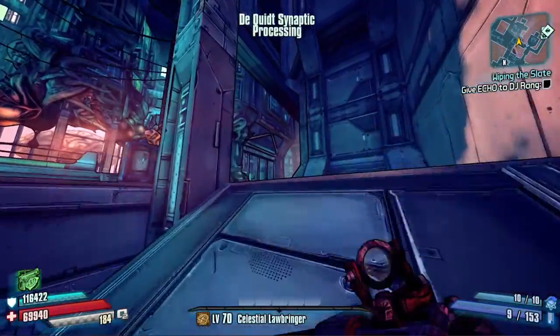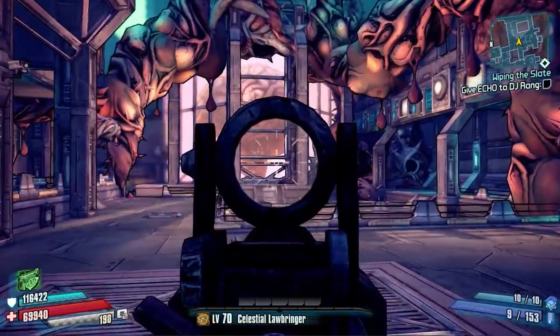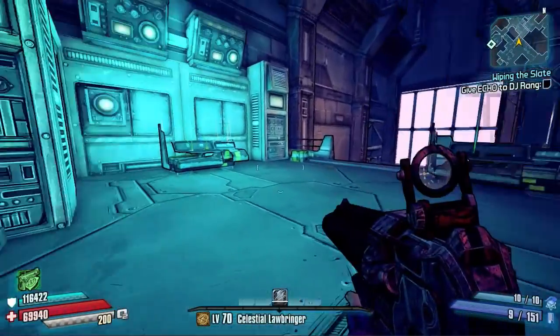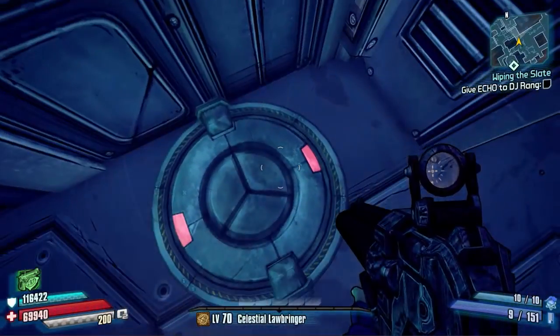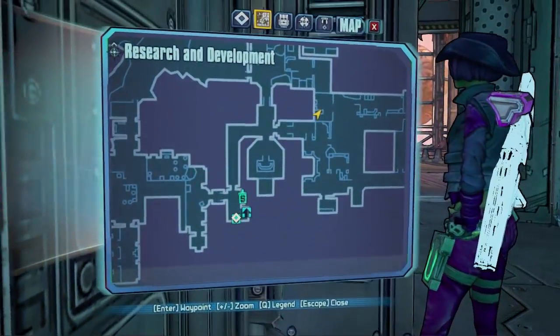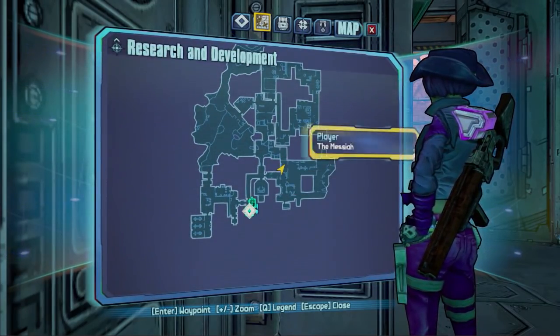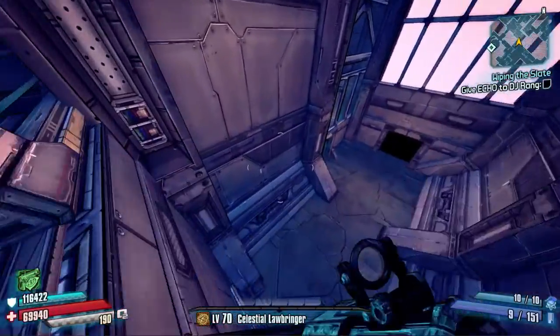Next we're heading up to X-Stalker. Just before you get there, we go to the left and into the little chest room where there are two red chests. X-Stalker spawns up there and the little chest room is here. To the left of the chests in the room there is another pressure pad just hidden over here - activate that. I'll bring up a little map reference so you can see where it is.